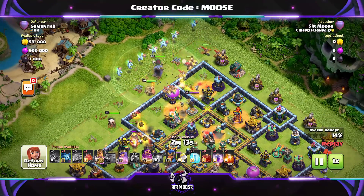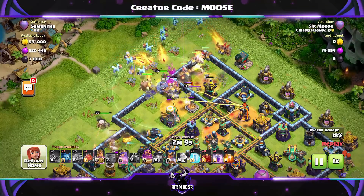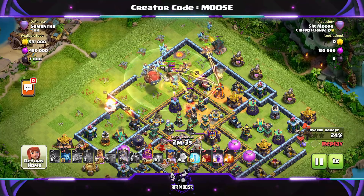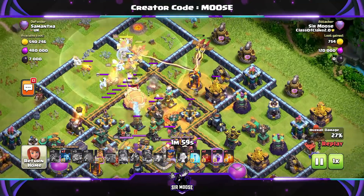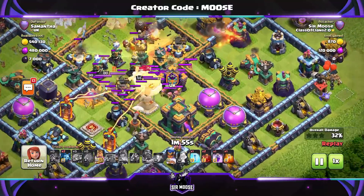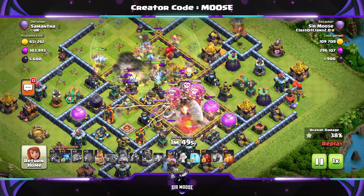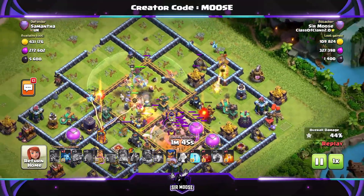It's funnel time guys. The king normally on one side, the queen on the other, or the king and queen together on one side and maybe a couple of super minions on the other side. Then send in your troops: dragon riders first, then super minions, then the grand warden in the centre. Use the grand warden ability to protect your battle blimp that you're going to send through the main army. Send in your battle blimp towards the town hall, then use a rage spell on that town hall.